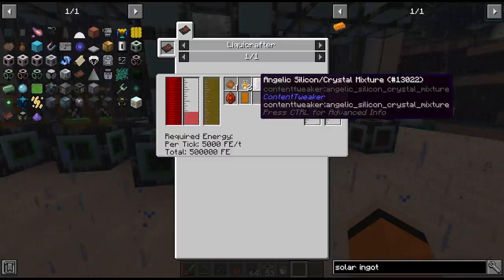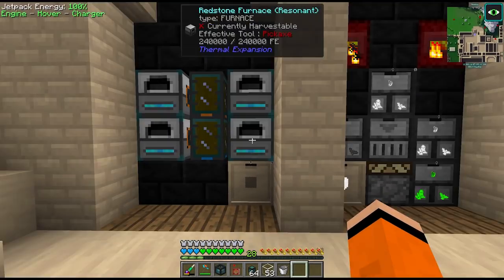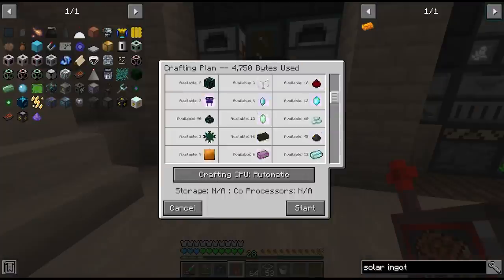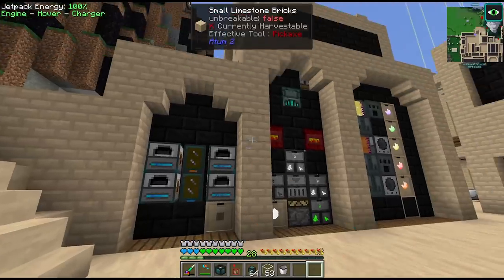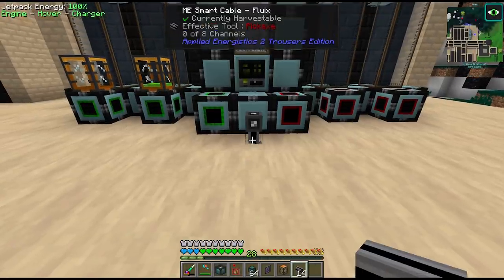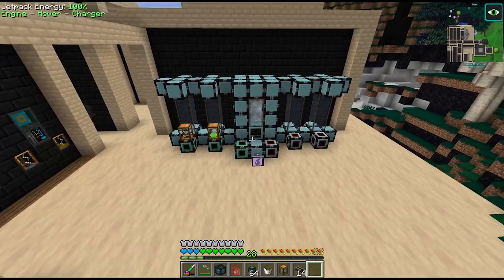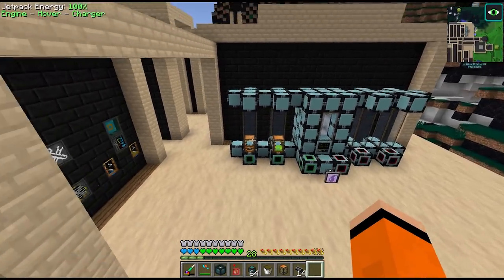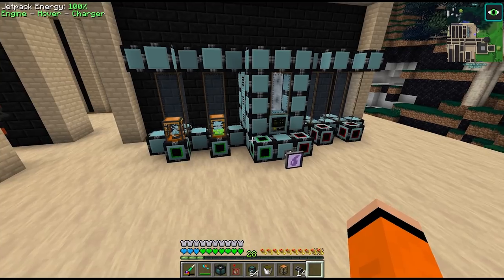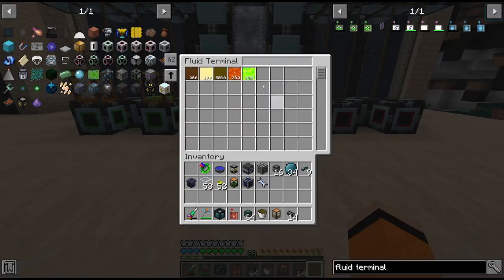We've empowered our solar dust — now we have to combine it with these materials to make solar ingots. We have two more fluids to deal with: first is Creosote oil which we have a big buffer of. We have a fluid storage bus on the bottom of this tank, so we'll temporarily hook up a fluid terminal here to see all the fluids in our ME system — one of which being Creosote oil. We can just fill buckets of this. Eventually once we have access to tier 5 seeds we'll be building more liquid crafters dedicated one per recipe, or at least one per fluid type.